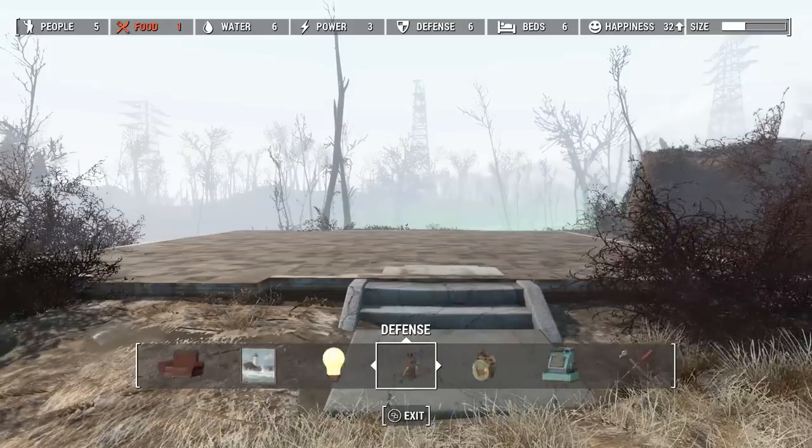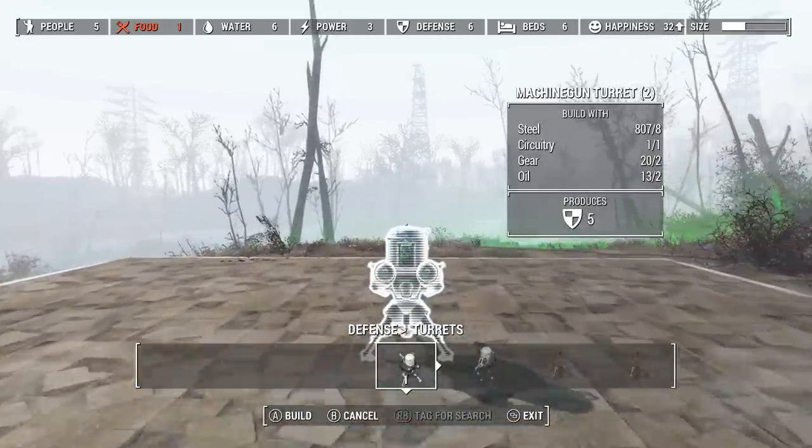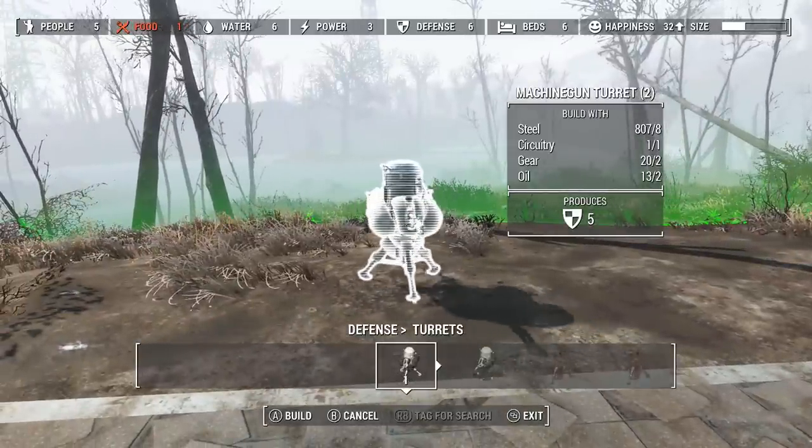So to get started, first pick an area you want to build in, and then spawn a turret. The turret should be spawned in the direction you want your overhead camera facing. This is important, but I'll get to that in just a minute.